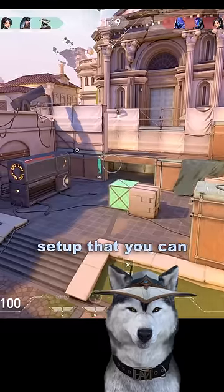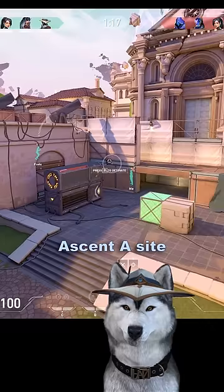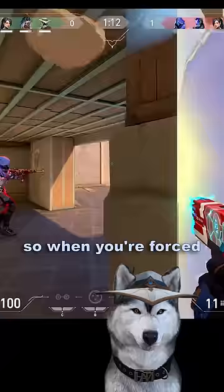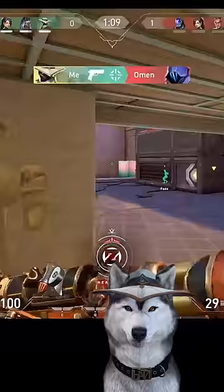Here's a corner cage setup that you can use to secure a great eco round when defending Ascent A Site. The setup only costs 200 credits and almost guarantees a kill, so when you're forced to play pistol against an enemy's buy round, use this to get easy value.